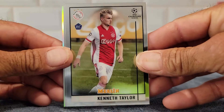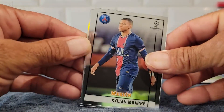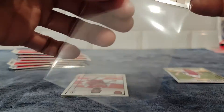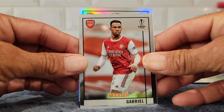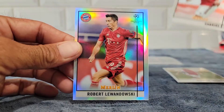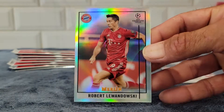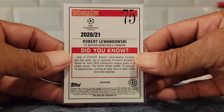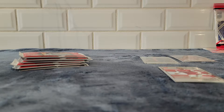Start off with a little Kenneth Taylor rookie. Oh, there we go - Mr. Mbappe! Sleeve him up. And then we have a Gabriel and a silver... oh nice, Robert Lewandowski! Very nice. Sorry, it's a refractor - it's a refractor, not a silver. Silly me. Stupid Panini - bye-bye.